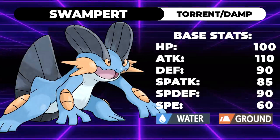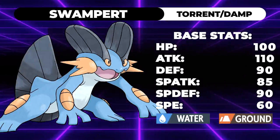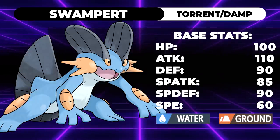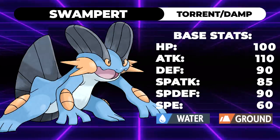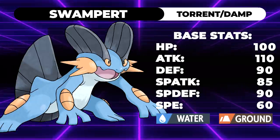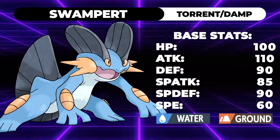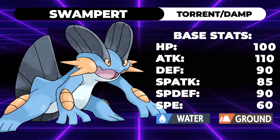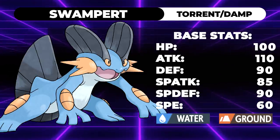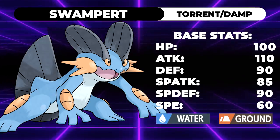Your biggest weakness is going to be Rillaboom, which is easily capable of one-shotting Swampert because it summons Grassy Terrain and is able to hit it with a STAB Wood Hammer, or even just knock it out with Grassy Glide. It's going to be able to one-shot you because of that x4 weakness. But what matters more is if you're able to position Swampert on the field and defend it properly, it is able to take on huge threats: Ho-Oh, Zacian, Xerneas, Incineroar, and even Kyogre. I'll get into why when we go over these three movesets.